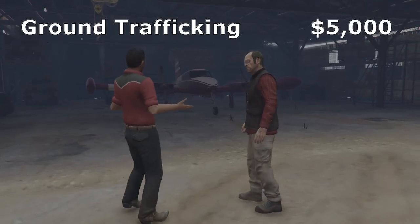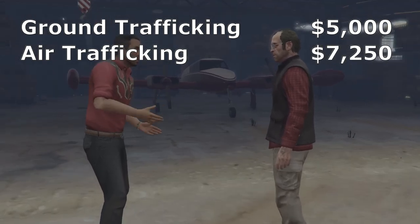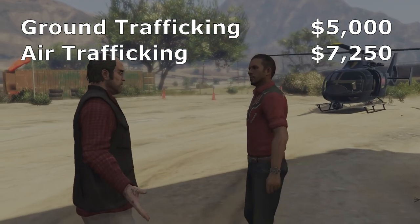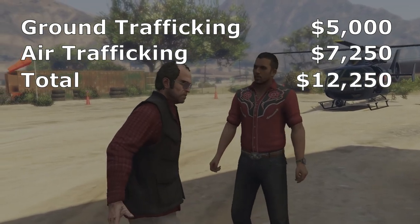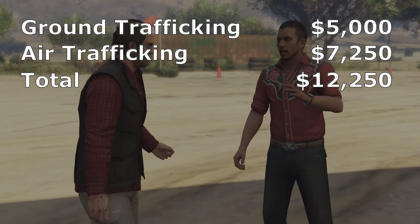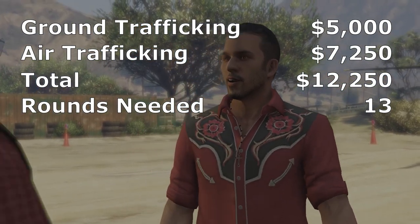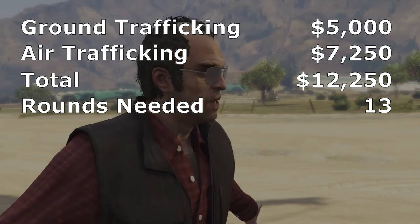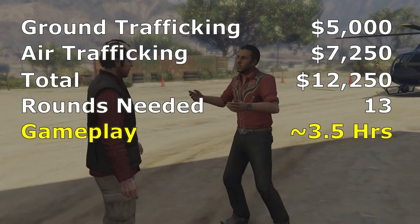So where does that leave us? With ground trafficking at $5,000 and a maximum average payout for air trafficking at $7,250, you're looking at $12,250 per round. Each round takes around 15 minutes, meaning you need 13 rounds before you top out your $150,000 investment — which works out to roughly 3.5 hours of gameplay to get a return on investment.